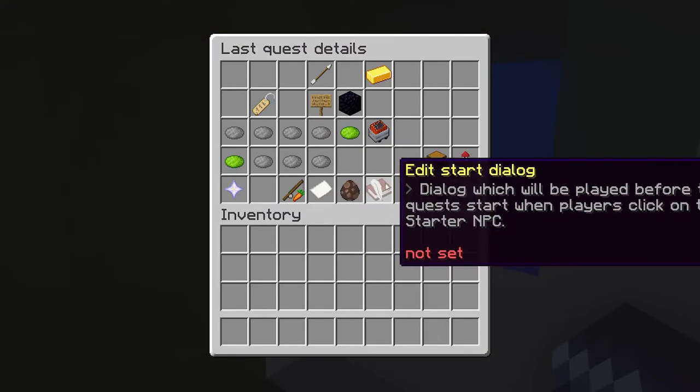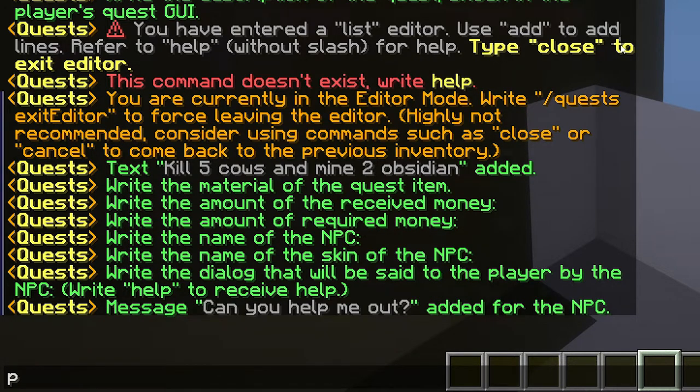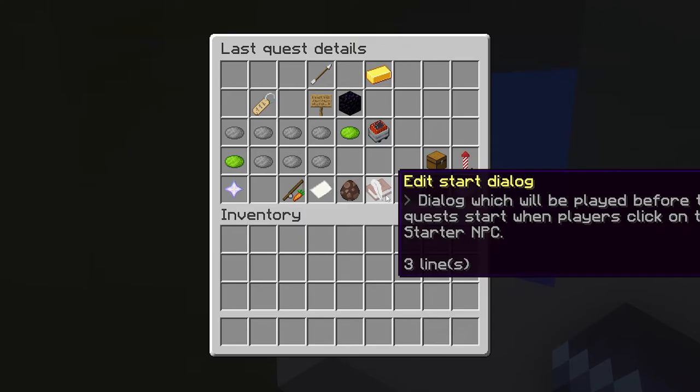Now you can edit the starter dialogue. To add dialogue, type 'NPC' followed by what the NPC will say — for example 'Can you help me out?' Then type 'player' followed by what the player will say — 'Of course.' Then NPC again: 'Thank you.' Now we have added three lines of dialogue.